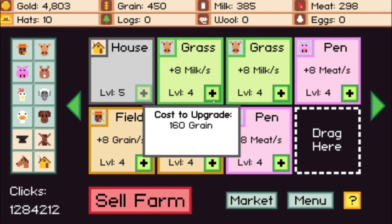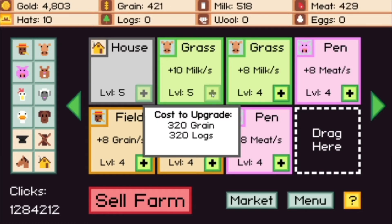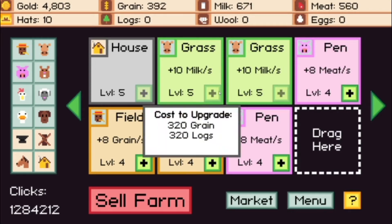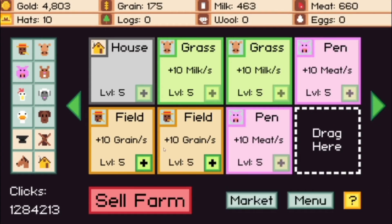Once we get enough resources — it costs 160 grain to upgrade — we click to upgrade to level five. It is an idle game. You're going to spend most of this just clicking the plus button or allocating your resources appropriately. There's also a hover perk: you can hover above your critters and notice how this changes. If you hover over your grain guy, it triples the amount you get per second. So if you're really low on a resource and want to catch up, you can hover over it and let it be for a while.